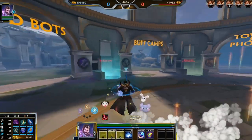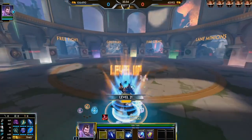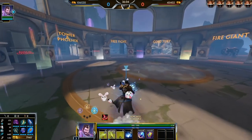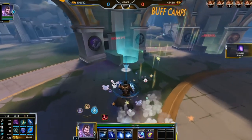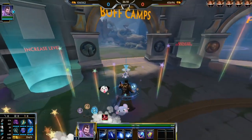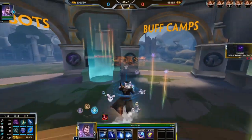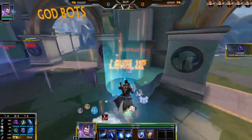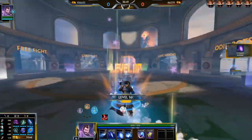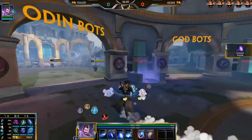Now we go over Merlin's level order. At level one start your two — it's your best wave clear. Level two get your one. At level three, if you want better clear or more damage get another point in your one; if you think you'll get ganked or need safety, get your three. Level four get your one again. Level five get your ult — don't skip it like on some other stance switchers, it does a lot of damage. Then max your one: levels six, seven, eight, nine. Level ten get your two, eleven two, twelve two. Level thirteen ult, fourteen two, fifteen three, sixteen three, seventeen ult, eighteen three, nineteen three, and level twenty ult.